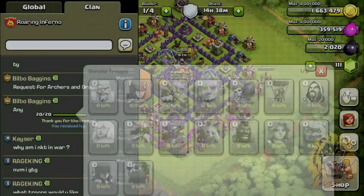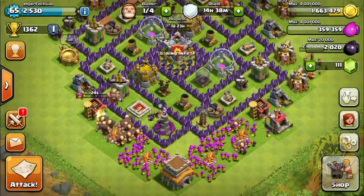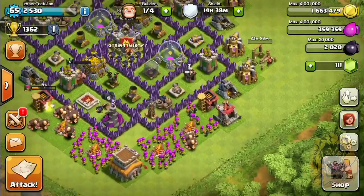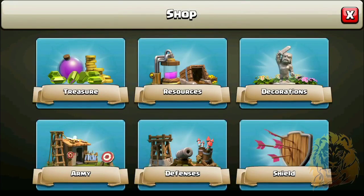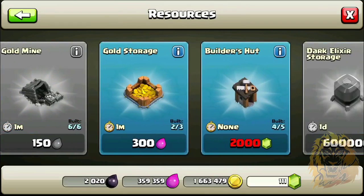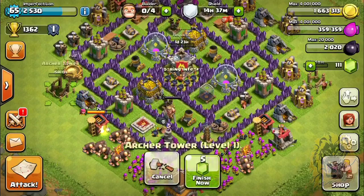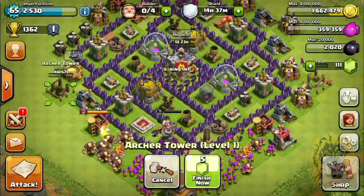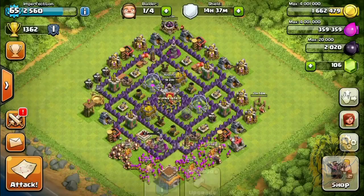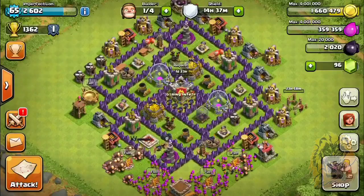I guess I'll do an Archer Tower since I don't have anything else. We need one million five hundred thousand. Before we use our last builder, we're gonna play it over here — it's only like fifteen to thirty minutes, so I'll just jump that with gems since I can't be bothered to wait. There we go — Archer Tower level two.